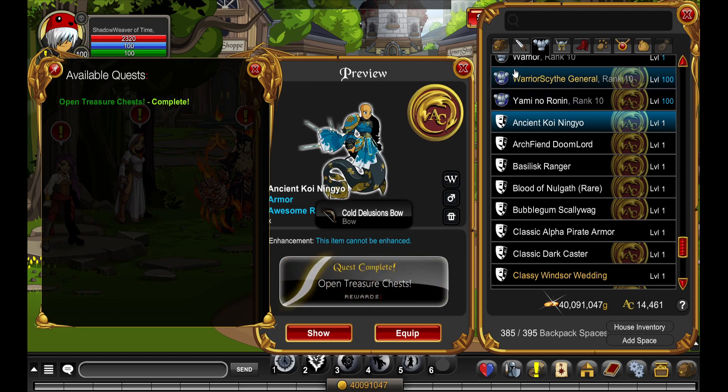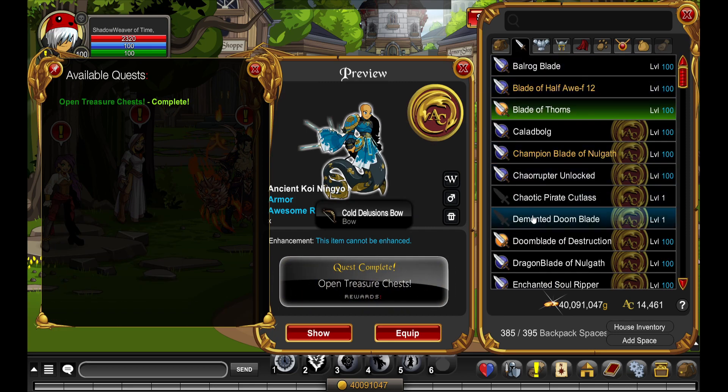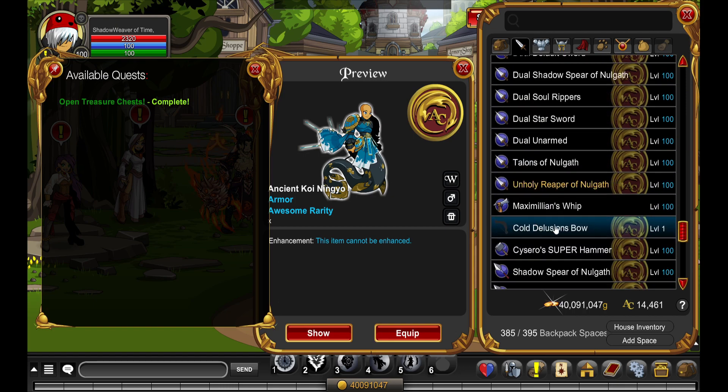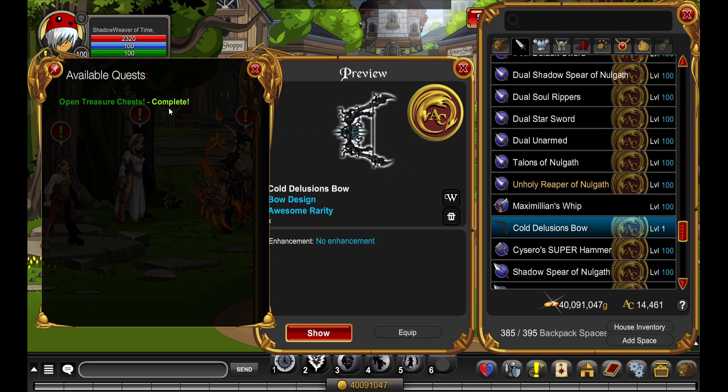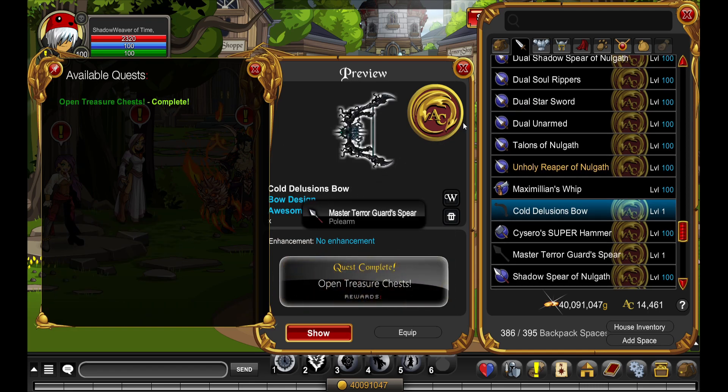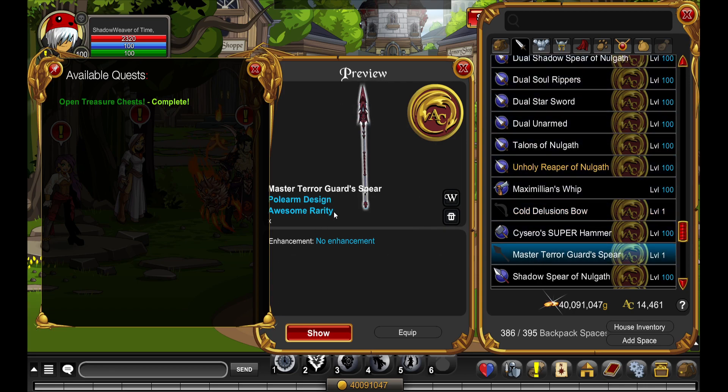Next one is the Cult Delusions Bow. What is that — the Cult Delusion, the Delusions Bow? Oh no, not my favorite. Next one here is the Master Tarot Guards Spear — I think it's a color custom thing, right?